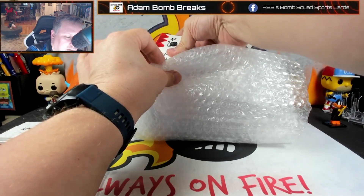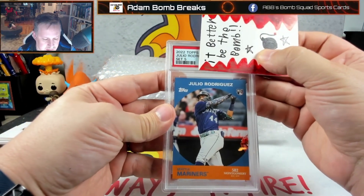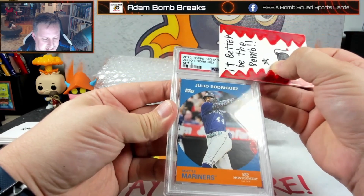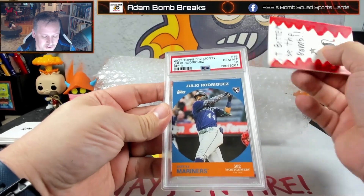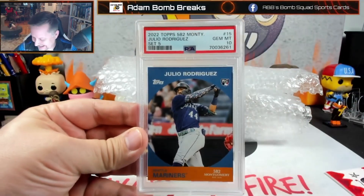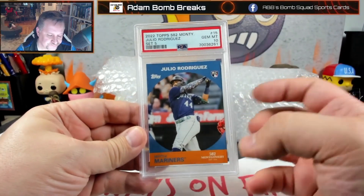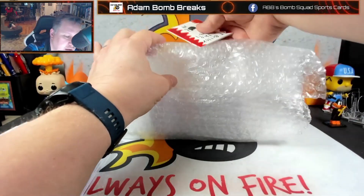Next one up: Julio Rodriguez out of the Montgomery set. Let's see — I picked this up online. It looks like it does have a bum corner on that top left; I did not see that. It looked good other than that — I thought it was probably going to be a 9. But they're going to give me a 10. Sweet! Good judge of character on these. I think I paid 30 bucks for the entire box — it's got all the rookies in it.